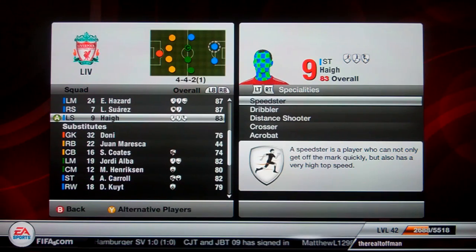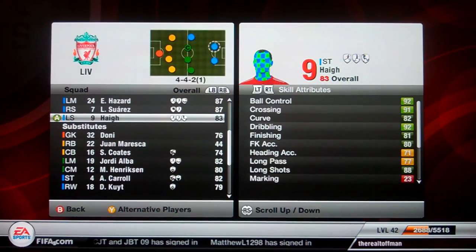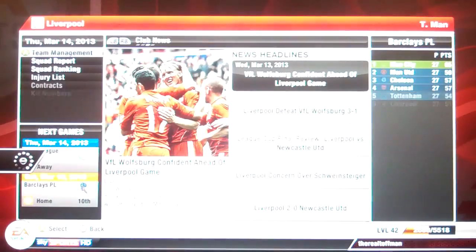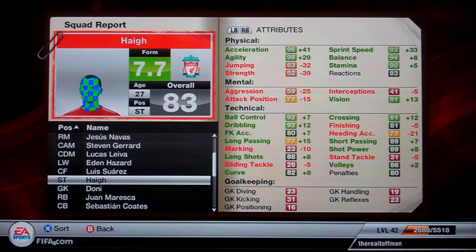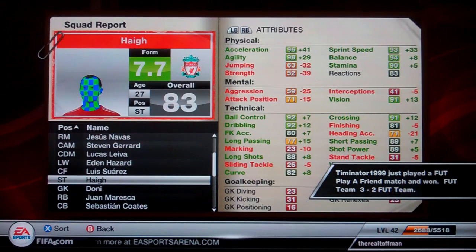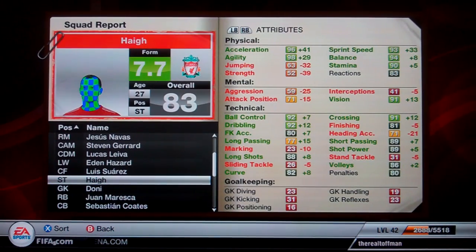Some people were asking me a few videos back - if I go to squad report on Hague, you can see his exact stats. For people who want to know, that is Hague's stats at the moment. I don't understand quite how that's gone down 32 and down 39 as a strength - it's probably because I've been messing around with the height of my player. I made him really small and really fast. Look at that: 96 acceleration, 98 agility, 93 sprint speed, 94 balance, 90 stamina. He's a pretty good guy. He's got 91 crossing, 92 ball control, 92 dribbling, 88 long shots, 89 short passing, 89 shot power, 86 volleys. Feel free to pause it and have a look.